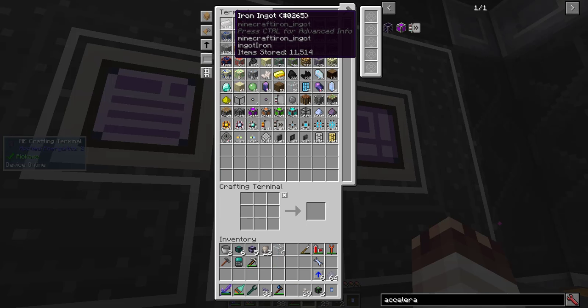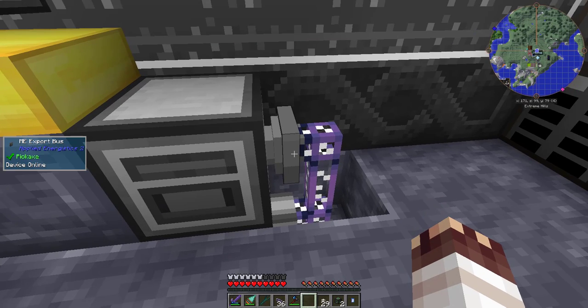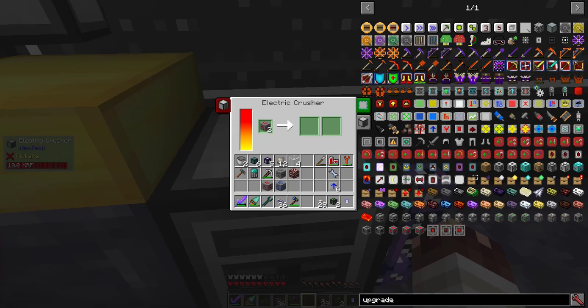I love the smell of 11,000 iron ingots in the morning. I'm adding nether quartz to my crusher. I switched out my interface for an export bus because it was faster. The crusher is now outputting into the interface, as well as the item contents, to make the output faster.